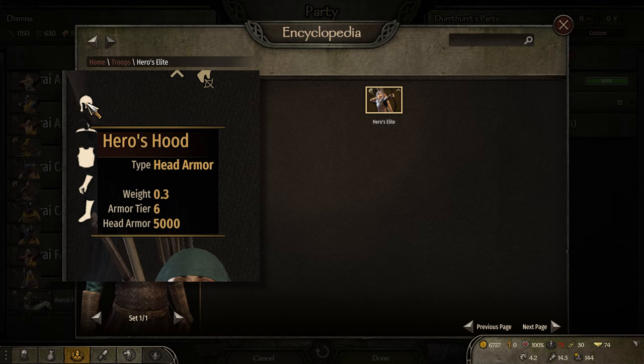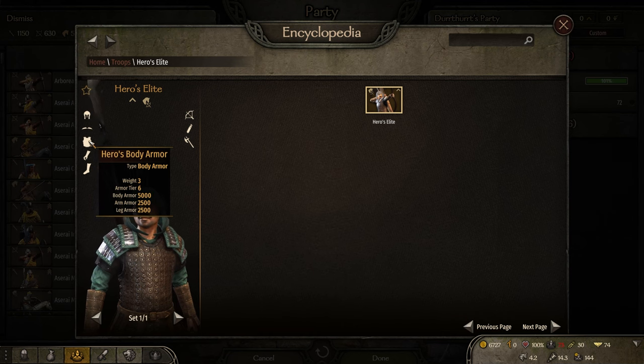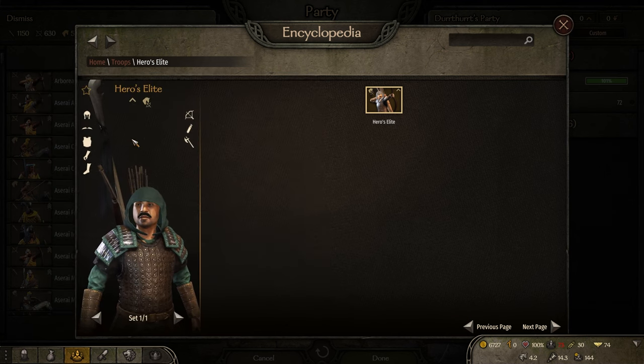I made something similar to this in another video, but the head armor I improved a bit — added some zeros on the end of it, so it's 5,000 on that. I gave them a custom body with a bunch of good defense as well: 5,000, 2,500, 2,500. It's basically so they can't die. I'm trying to prove a point here.